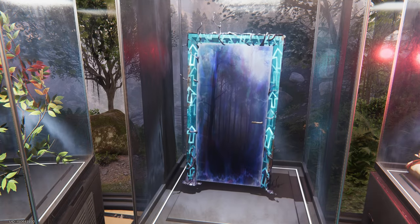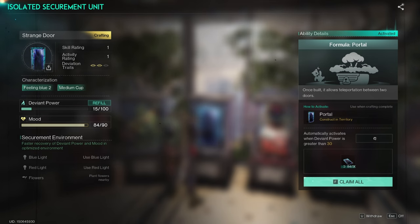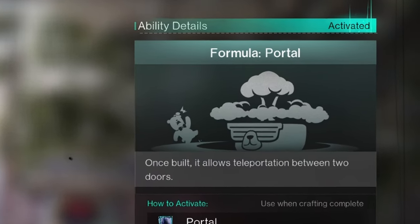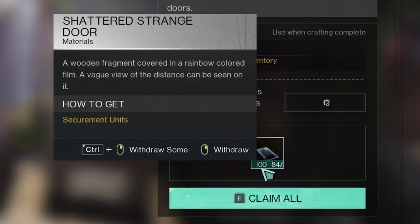The Strange Door is a non-combat deviant. When you place this deviant in a containment unit, you will gain the formula for a portal. Once built, it allows teleportation between two doors.